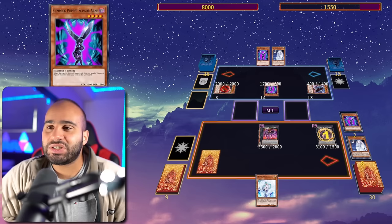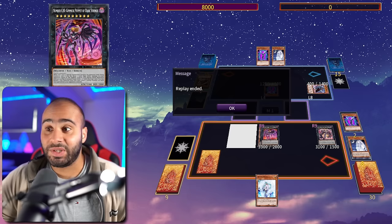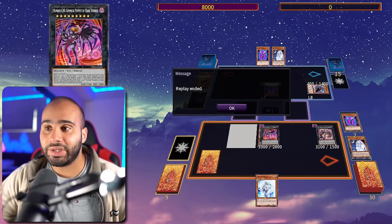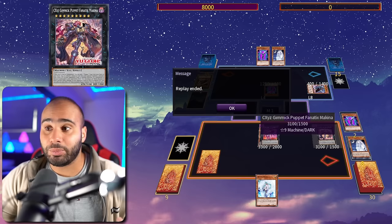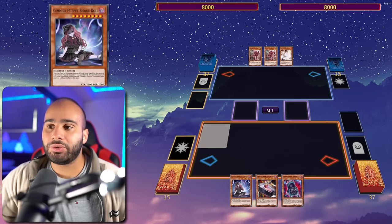I'm telling my opponent I want them to special summon a high-attack monster because it will be super game. They summon Cattle Scream — chain link one Makina destroys, chain link two Ghost Mourner — they take 3000 and are dead. We also had a card that could steal two monsters our opponent controls and another drawn card, plus three others. This deck has the best card economy — you always make all your money back from Dark Strings draws and burn your opponent so quickly.